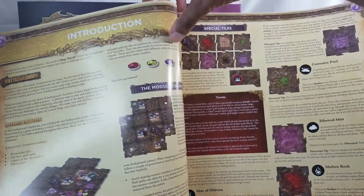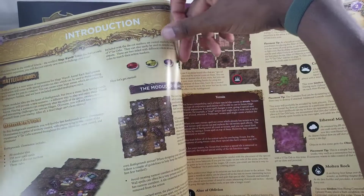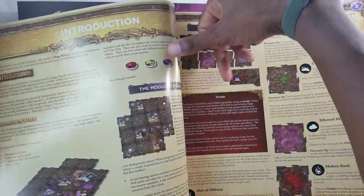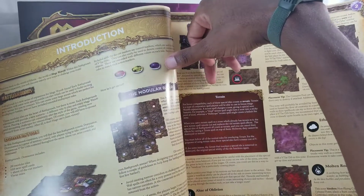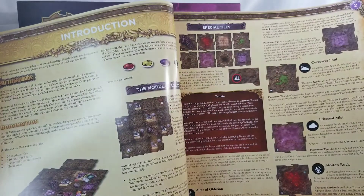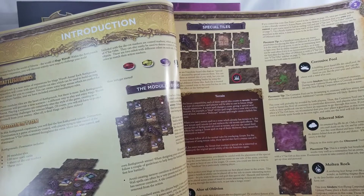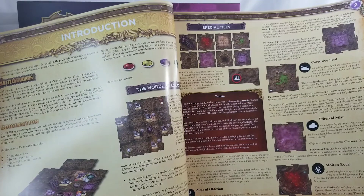The modular board terrain — special tiles. Nine modular board tiles are special tiles denoted by special icons. You can use these as normal tiles, or use their special abilities for more exciting battles. This tile is treated just like a normal zone but has its own unique terrain effect. You can cast a terrain spell on a zone which already has terrain — the new terrain spell cancels out and replaces the old one. Special tiles also count as terrain, cancellable by casting a terrain spell on top.